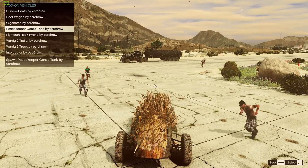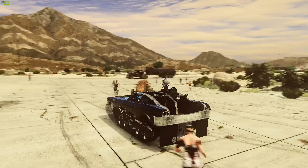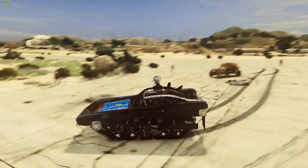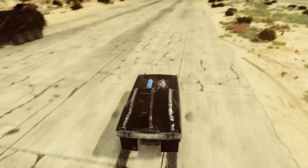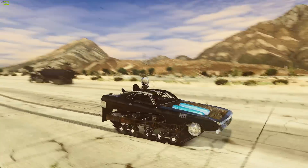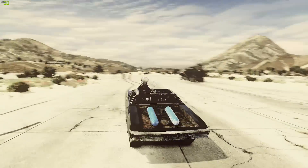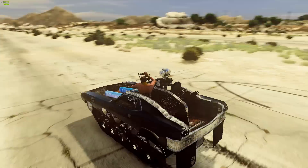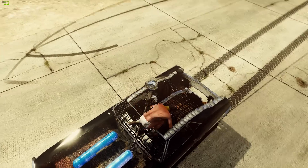Let's check out some of the other ones. We got the Peacekeeper Gonzo Tank - what the hell, holy crap! We have a freaking gun on this, this ain't no peacekeeper tank! It's like a Widen Dukes or something, some muscle car. I love how the freaking gun actually moves! Oh my god - what kind of car is that? It looks like a spotlight on it.